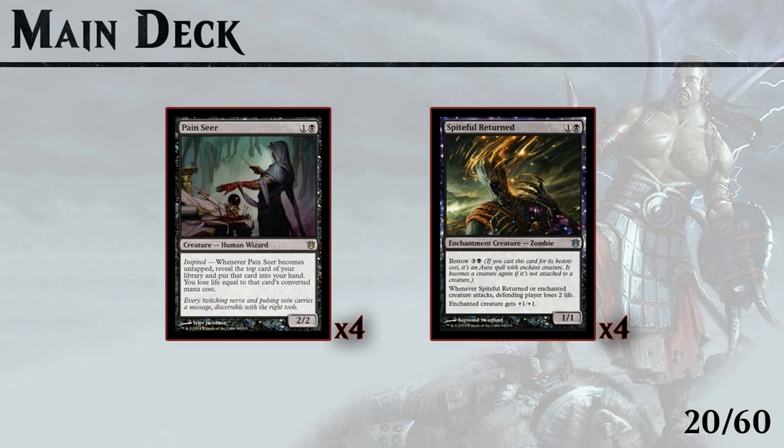Moving over to our 2-drops, we have Pain Seer which allows us to draw a card whenever he untaps, and the benefit of drawing cards far outweighs the cost of paying some life.